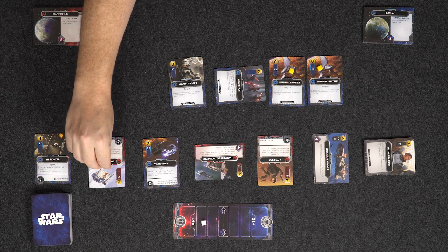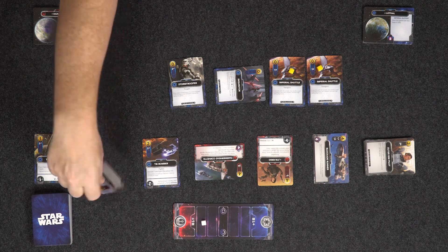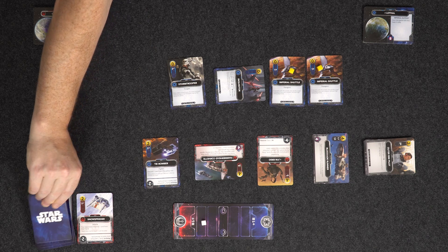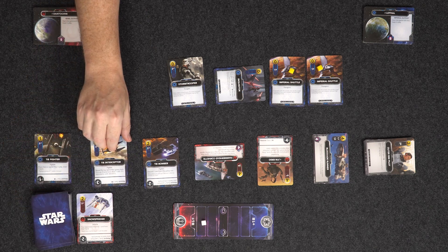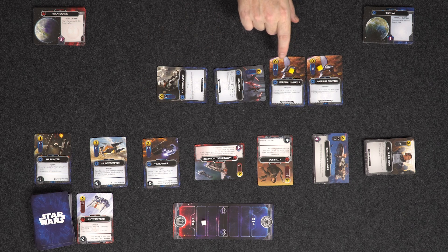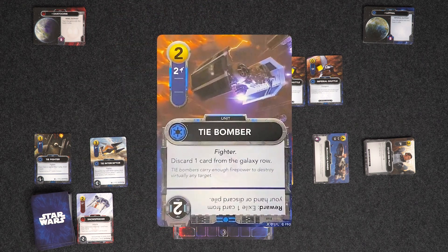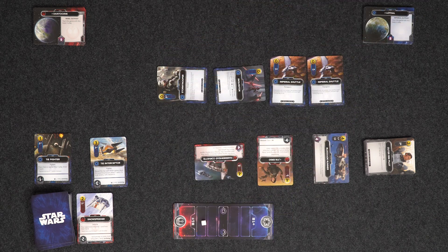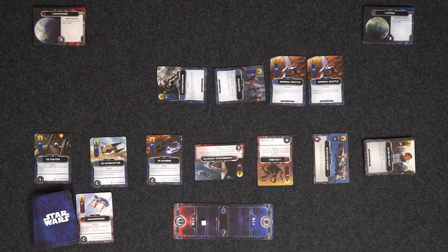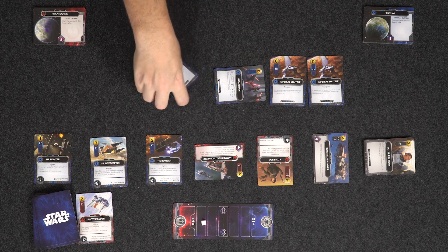The Stormtrooper's two attack go on the Snowspeeder, so it gets destroyed and goes to the discard pile. Any time a card is removed from the galaxy row, we draw a new one — so we get the TIE Interceptor. I have two Imperial Shuttles left, giving two resources, and I'm going to buy the TIE Bomber. That goes to my discard pile. A new card replaces it immediately — another TIE Bomber. And that's the end of my turn, so I discard all these and draw back up to five.